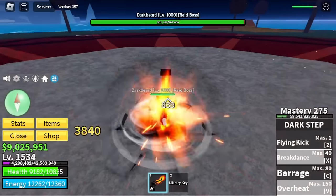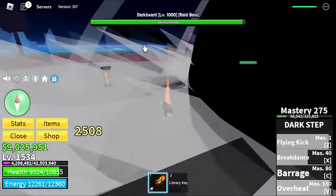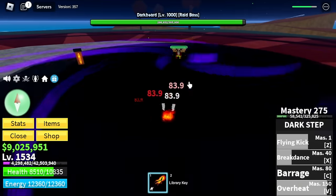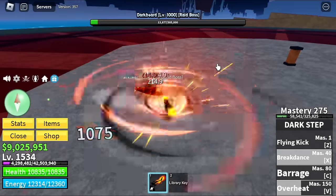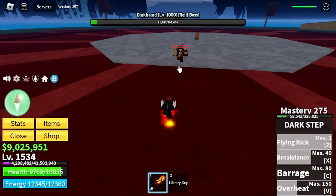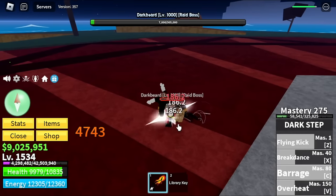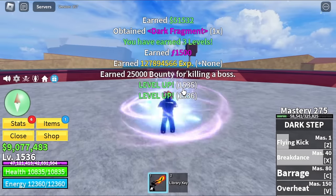Here is our second Darkbeard. Now we are using the Dark Step. I know you're thinking, why didn't I use other fight styles? I suggest you can use Electric or maybe Fishman, not Dark Step. But I told you, at first I wanted to get the Death Step so I could use it on fighting the Leviathan. And that's it — our second Dark Fragment.